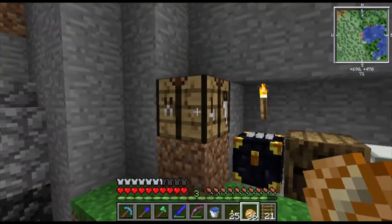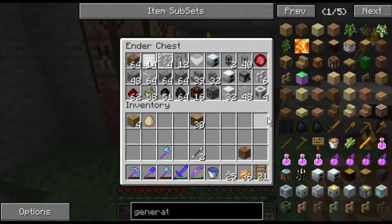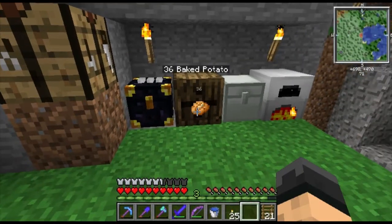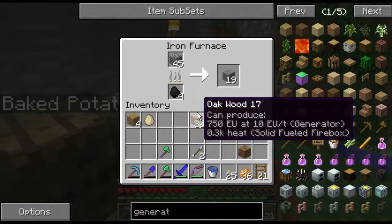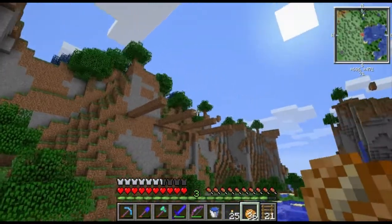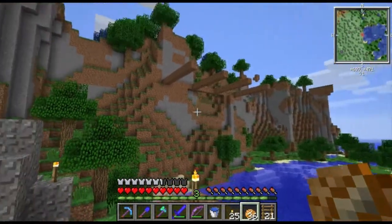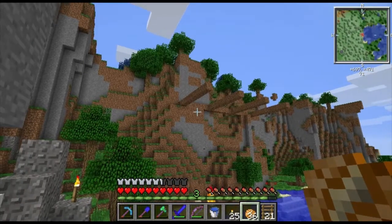That's going to be our first project - building one of these platforms today. I've set up a temporary workstation here: we've got a furnace, a crafting bench, an ender chest with goodies from our temporary mining base, an extra empty barrel, a silver chest, and an iron furnace. I'm going to cut here, do a bit of work up there, and hopefully save you guys a little bit of time.